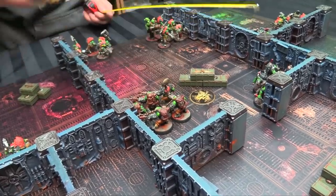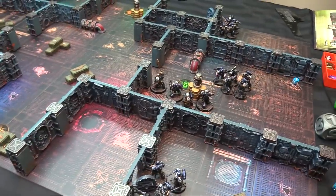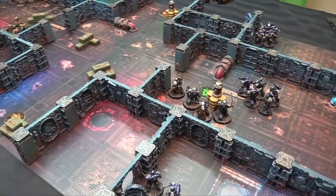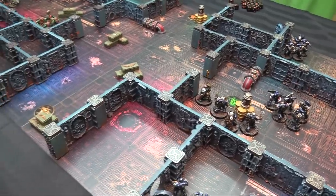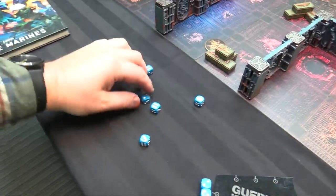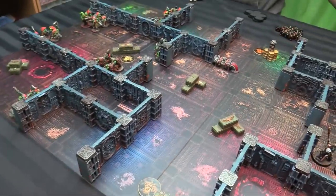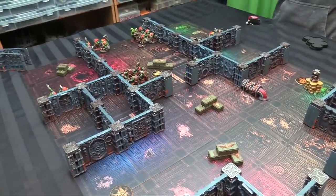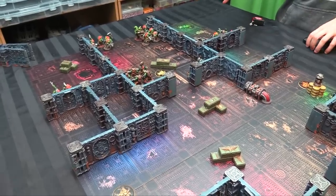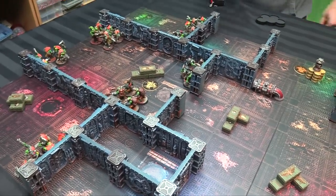The Orks start shooting. Ultramarines are in cover so they get plus one save. The regular intercessors rapid fire because of the Ultramarine rule — they moved last turn and can move and fire. Hitting only on sixes though. Two hits, strength four versus toughness five, wounding on fives. At minus one AP, the Ork behind a wall also gets a cover save plus one, so saving on sixes.